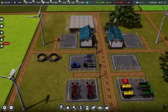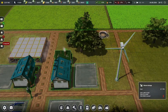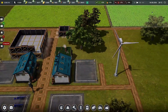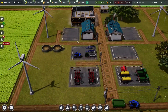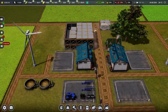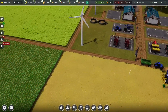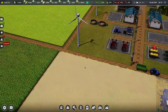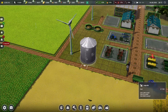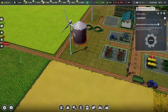We have these two manure storages and I want to put down one more over in this location so that workers don't have to drive all the way across the farm to refill and spread manure as fertilizer - they can just come right here. Next we don't have any storage for our corn, so we need to get a silo. I'm going to grab one of these bigger silos and place it right here since we have a lot of space in this area.